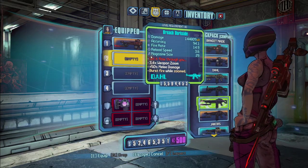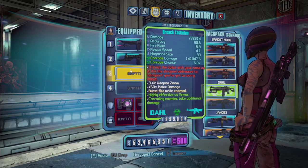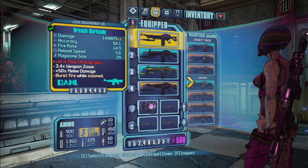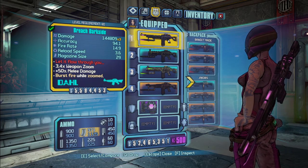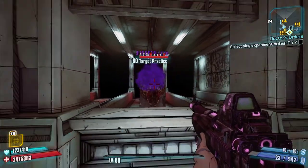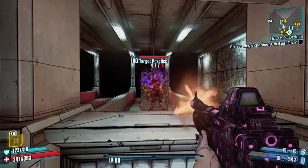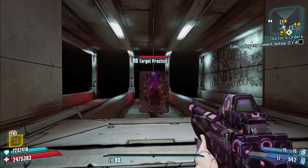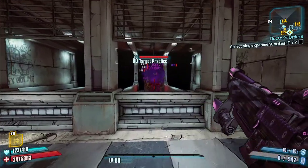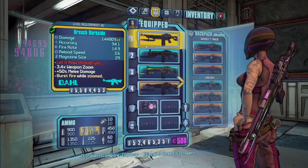On to the Dahl assault rifles — there are three pearlescents and one legendary. The Dark Side replaces the Veruc. What this one does is it fires a three-round burst when you hit fire and does splash damage as slag element in addition to whatever element is on your gun. When you ADS it's full auto, and it also has a times-three projectile multiplier.